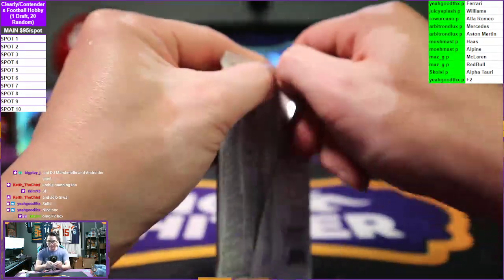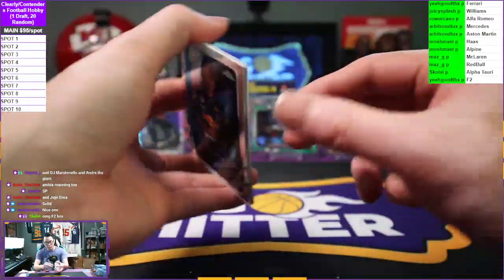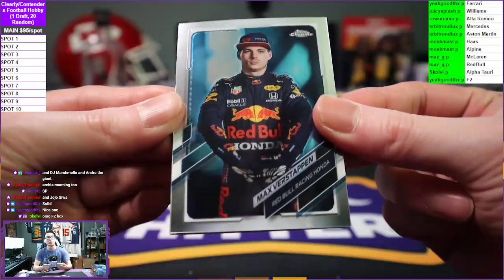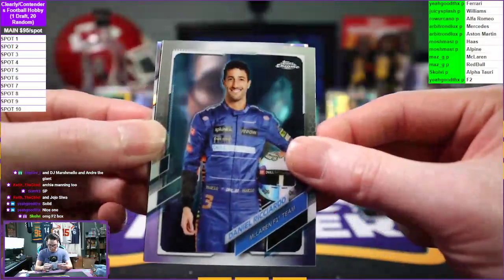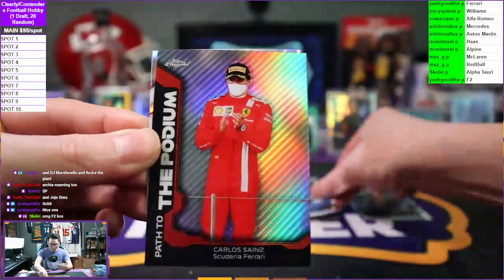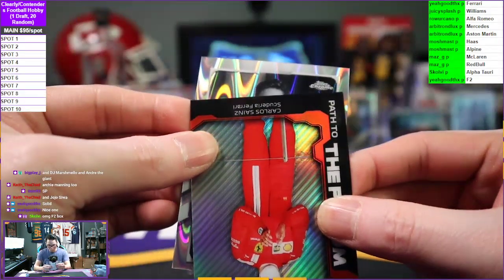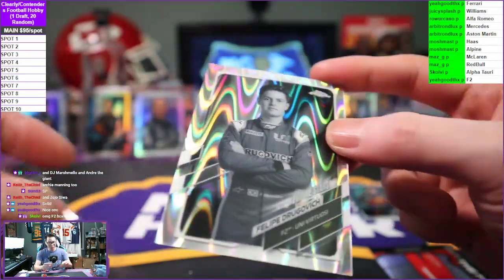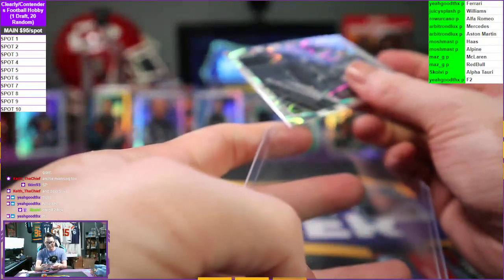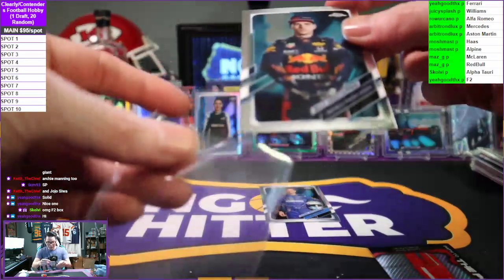Last pack, good luck guys! Thank you guys again for filming this break, very much appreciate it. It's typically always an F2 box, but we also have a Max Verstappen portrait going to Red Bull Racing, Daniel Ricciardo portrait going to McLaren, Carlos Sainz Path to the Podium going to Ferrari, and our last card — a ray wave portrait — Felipe Drugovich going to F2. Yeah, F2 hit really nice! That was actually a good last pack.